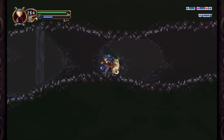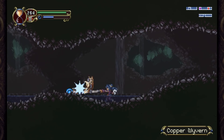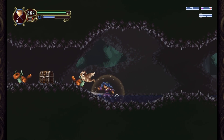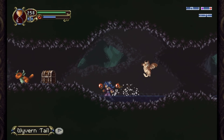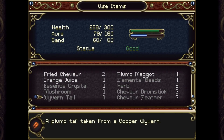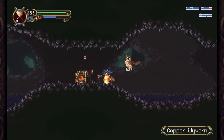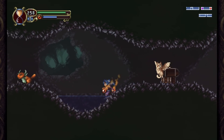Copper wyvern - very nice. They kind of just spit in an upward arc. Ow, oops. Wyvern tail - plump tail taken from a copper wyvern, nice. So we just gotta duck when we're near them. We got another antidote.